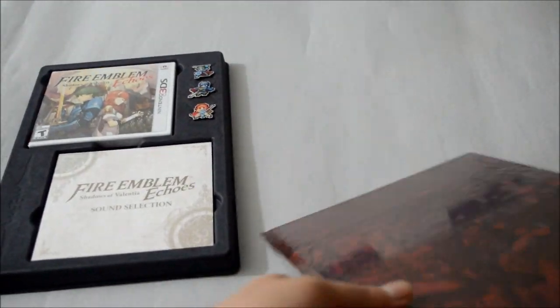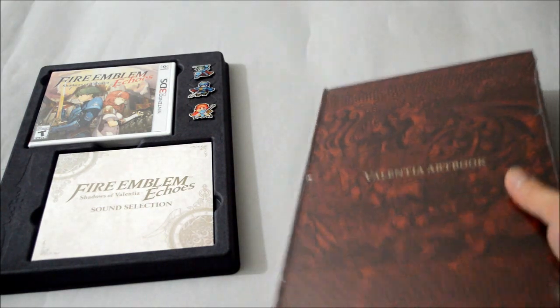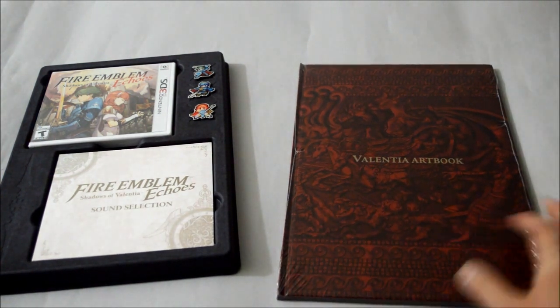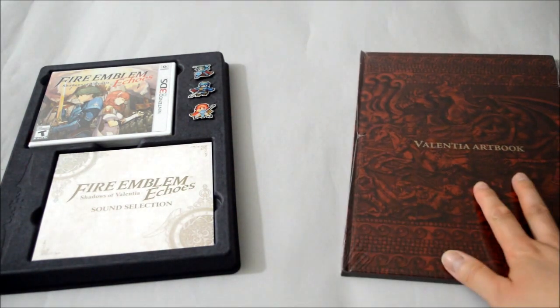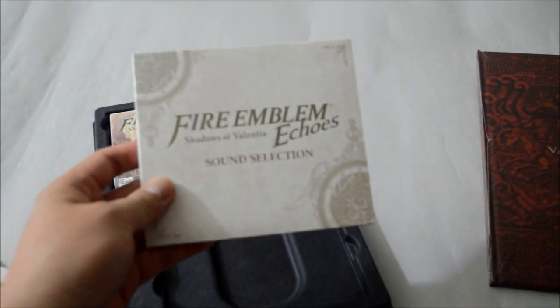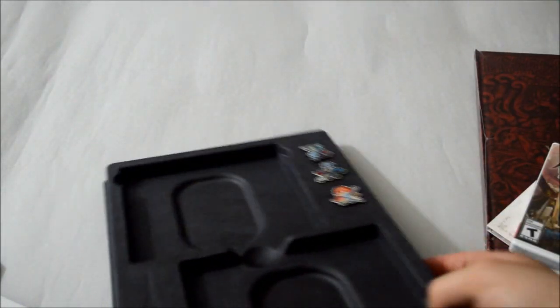And here's the art book. Interestingly, the art book itself has a shrink wrap but the outer box doesn't — normally with limited editions you'd expect the box to have shrink wrap rather than the art book, but Nintendo decided to do it differently. Let's look at each item one by one. So here's the soundtrack, which comes with the game, and here are the three pins, which look pretty nice on both front and back.